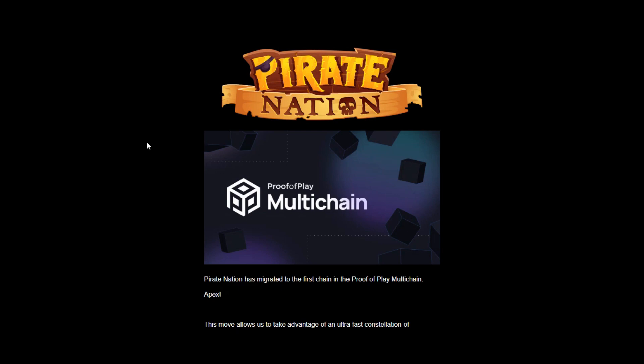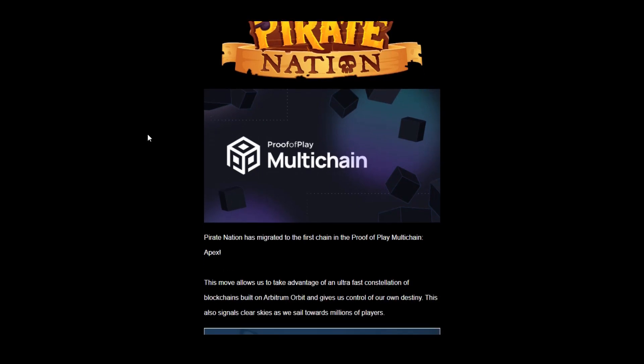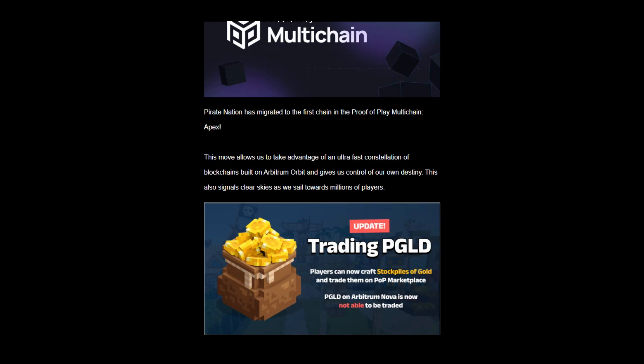Hello and welcome to Blockchain Gaming World with me, Jon Jordan. Looking at what's going on with Pirate Nation, the fully on-chain game. It's been out for over a year now and they have launched their new blockchain. Previously it was running on the Arbitrum Nova blockchain, which is an L3 running on the Arbitrum Ethereum L2. It's a bit complicated in terms of where these chains are running, but the key thing is that Pirate Nation has moved to what they call their Apex chain.